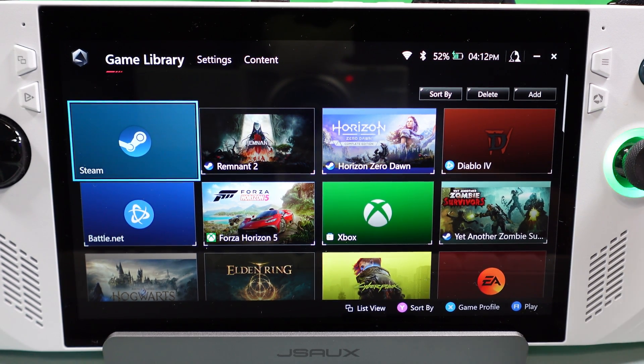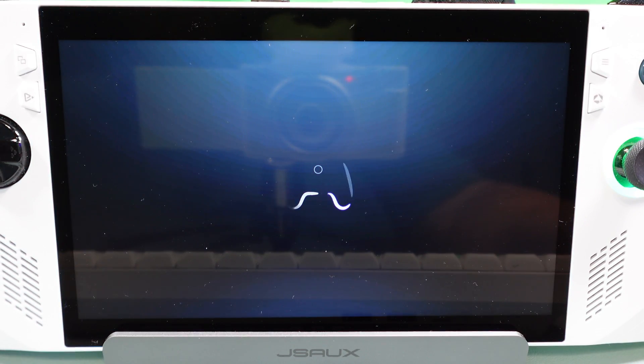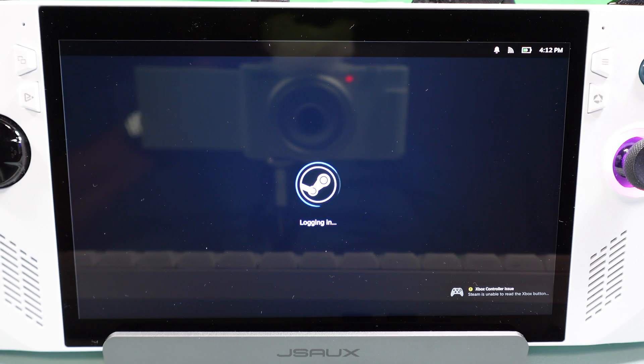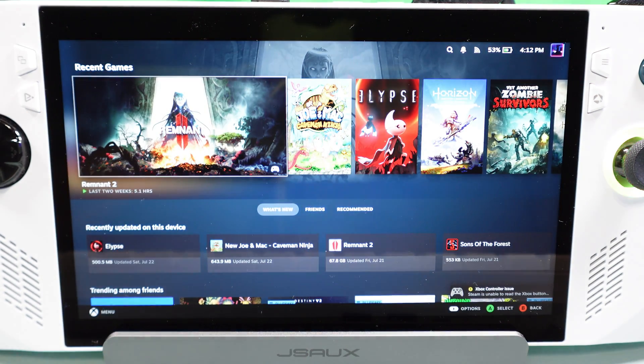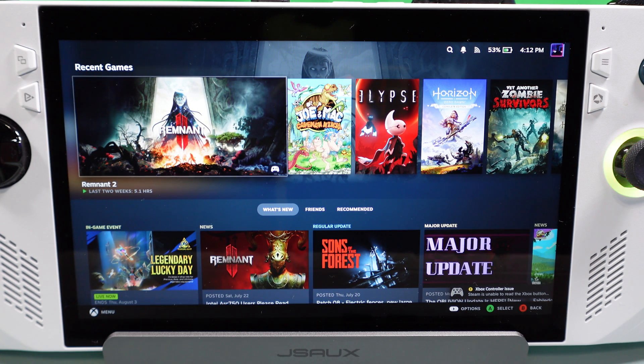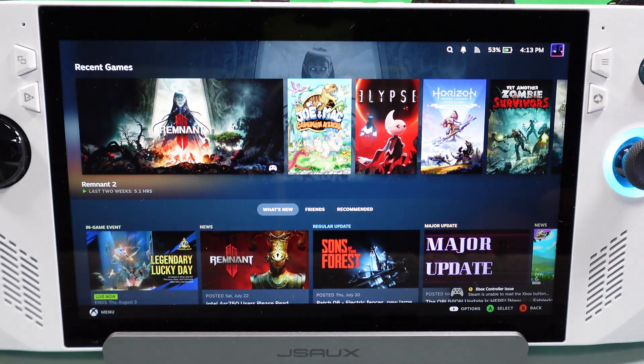First thing you're going to want to do is go to Steam and launch it from Steam for this one. Now we're going to want to get rid of Armoury Crate. Anything that takes the focus off the screen on this game seems to cause it to crash. Even if you're doing what I tell you, you may still see crashes — best bet is to save regularly. Go into Armoury Crate, hit the X button, it'll say 'are you sure you want to close?' — say OK. You definitely want that gone.